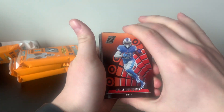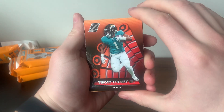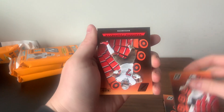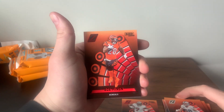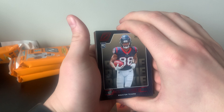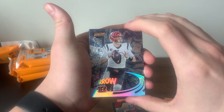So these goal line base cards look pretty cool — I like the yard markers. We've got DeAndre Swift, Stefon Diggs, David Montgomery, Nick Bosa, Michael Pitman, Dak Prescott, Jameis Winston, and JK Dobbins. There's also a thicker card I'm not sure about. Here's our first parallel — the Red Zone in red. There's Joe Mixon, John Metchie III in red zone. Then a Joe Burrow.